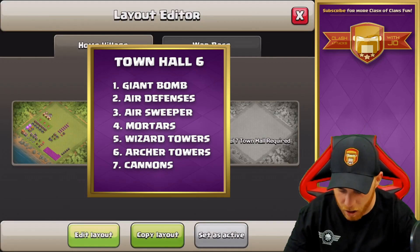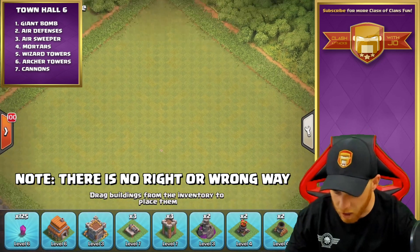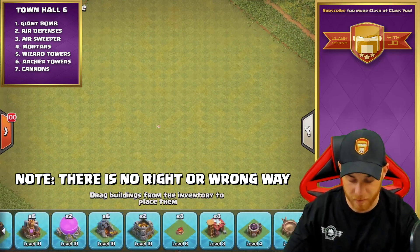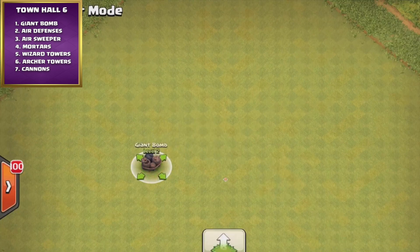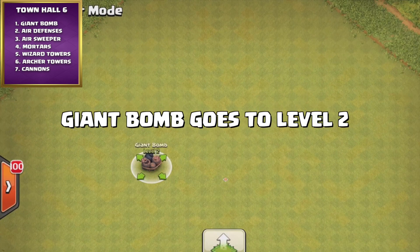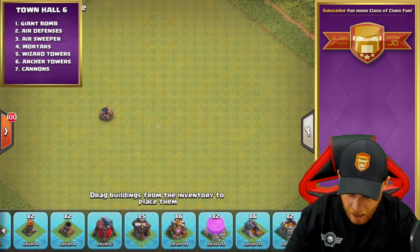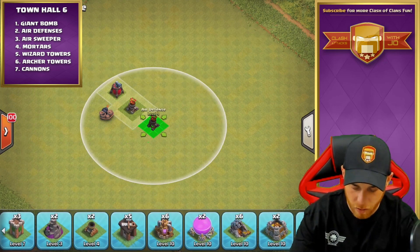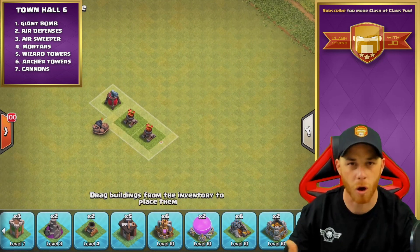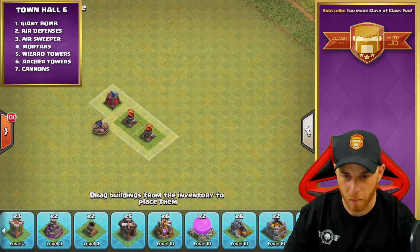So let's go ahead and take a look at our defensive upgrade order. What I did first when I started working on the defenses — and some of this started in the previous video — we went ahead and upgraded our giant bomb to max for Town Hall 6, which is level 2. Then I went ahead and started knocking out the more expensive items, the items that took longer to upgrade, like the air sweeper and the air defenses. I knocked out these three items first because they took about a day to upgrade and they were far more expensive.